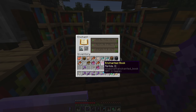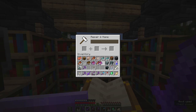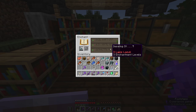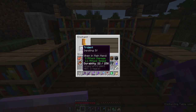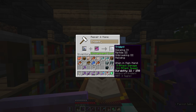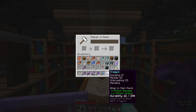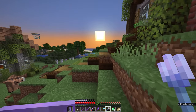Channeling is coming up in the enchanting table, but not to worry — we're going to combine the two Riptide books, spending six levels, then combine Riptide and Unbreaking, and add Mending for another five levels. After a visit to the Enderman farm to restock XP, we spend 18 levels to turn this into a Riptide trident with Unbreaking and Mending. We can then gather a bit of XP to mend it up.